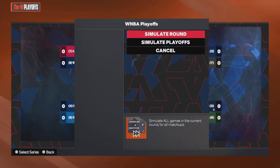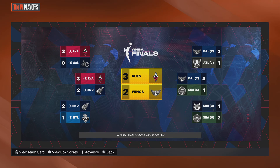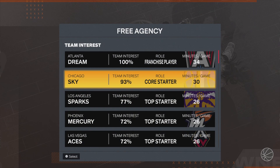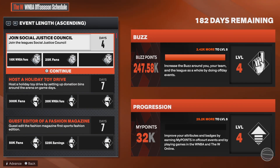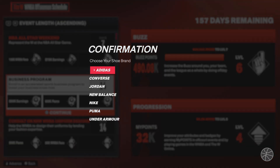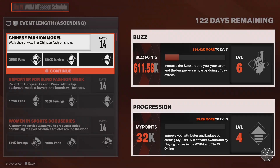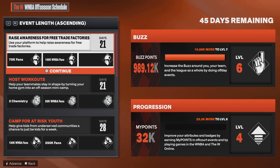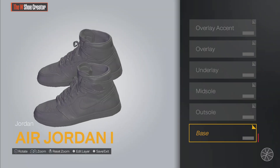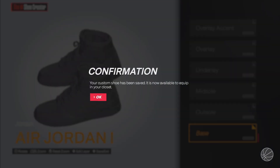Advance and it's in the playoffs. Pick any team, press X — it doesn't matter what you pick, press X. And they let you make a shoe — you can create your own shoe, but it doesn't matter.